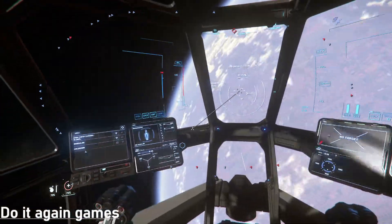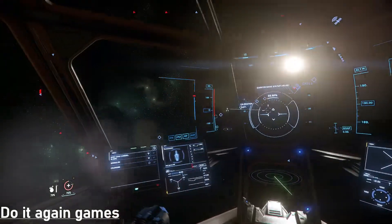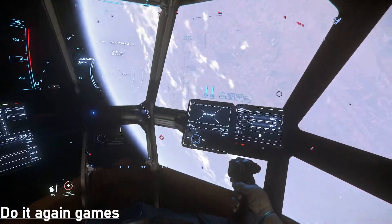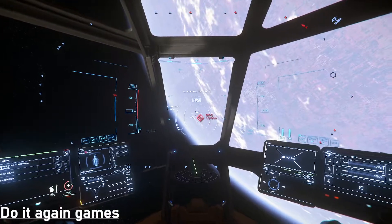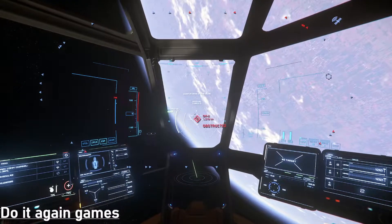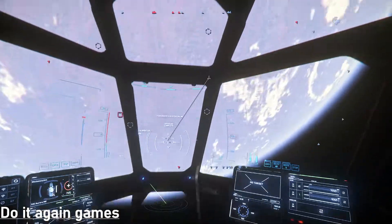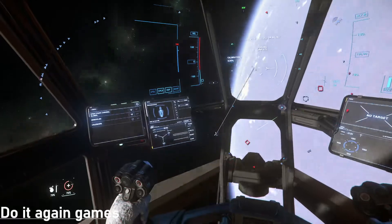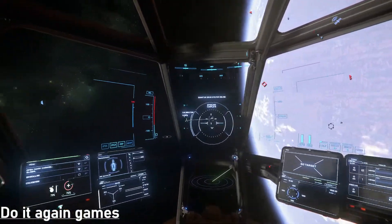Once you hit B you'll see blue and red icons. The blue are things you can jump to — those are all the planets far in the distance. Things closer to you might be red, like Omega 2 here. I have no line of sight; the drive can't get connected for whatever reason. It'll charge up but it will never actually let me jump there because it's obscured.